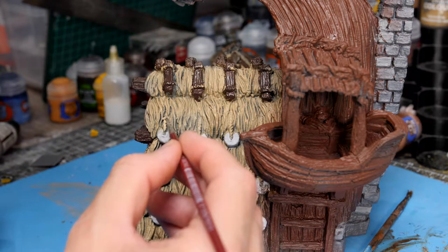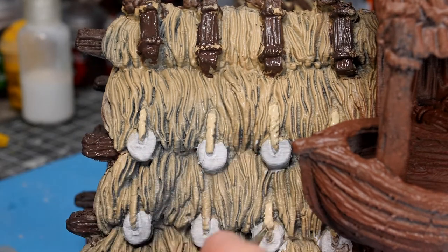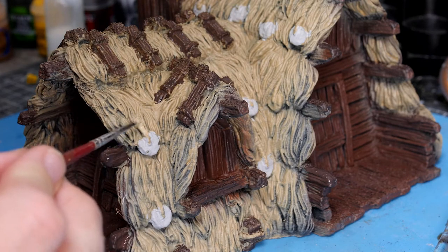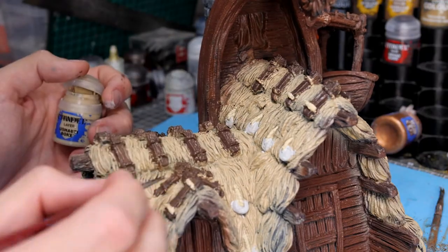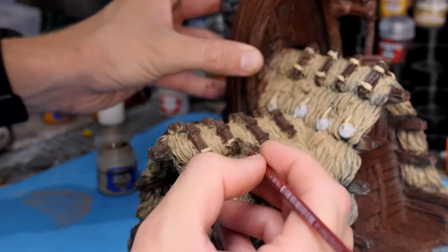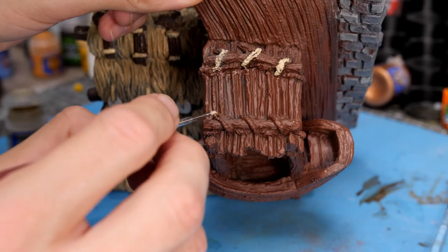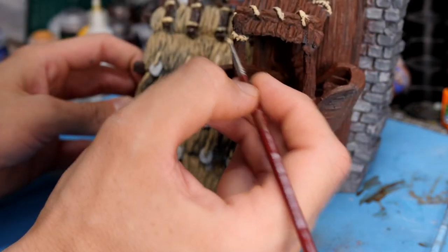And now to help all of these rope sections stand out against the thatching, I'll be giving them a fairly heavy coating in Screaming Skull from Citadel. This bone colour comes out as a very nice rope and it looks even better if you give it a wash. Make sure to go around and hit all of the rope sections that are holding the wooden weights down to the thatching roof, as well as any other sections of the build where you can see rope holding things together.